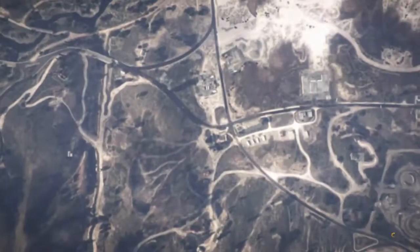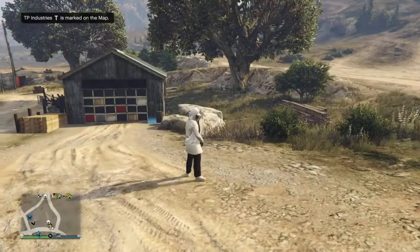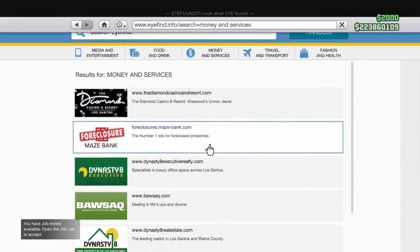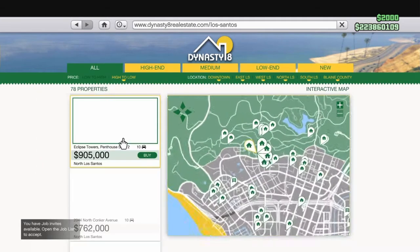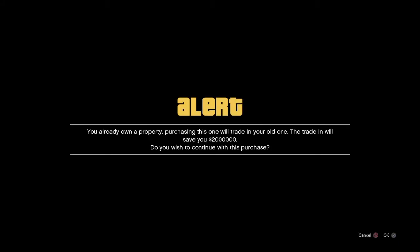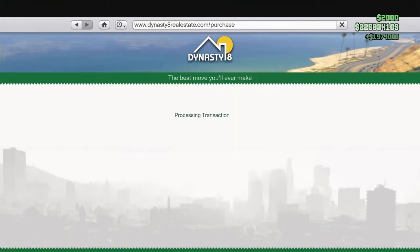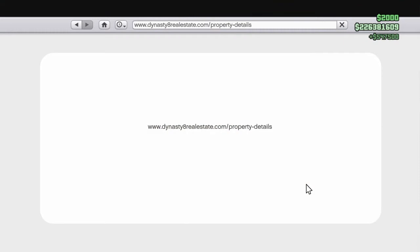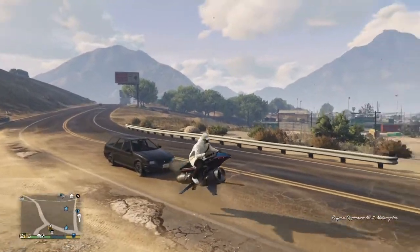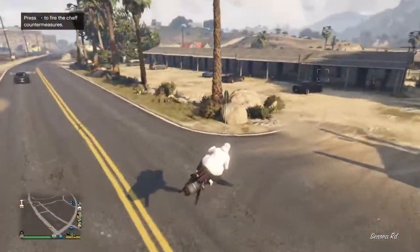I've been up for over 24 hours so forgive me if anything was confusing. Just get on your phone and do it again — keep repeating it. It's literally unlimited money, way better than duplication glitches. No daily sell limit, none of that. Just buy the property, replace it, and repeat. When you go to the Dynasty 8 website, make sure to filter low to high so you get the cheapest properties first and don't have to scroll all the way down. Just keep rinsing and repeating — that's literally all you have to do.